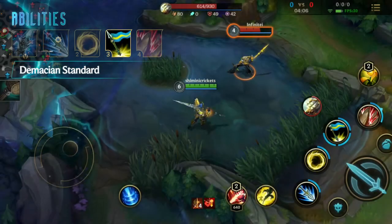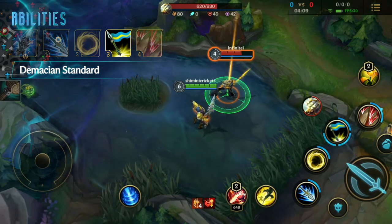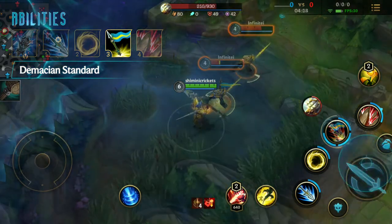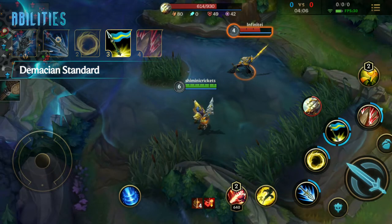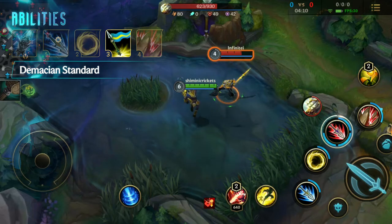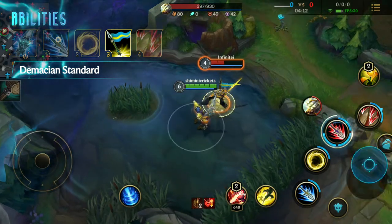Jarvan's third skill is Demacian Standard. Jarvan IV carries the pride of Demacia, passively granting him bonus attack speed. Activating Demacian Standard allows Jarvan IV to place a Demacian Flag that deals magic damage on impact and grants attack speed to nearby allied champions.